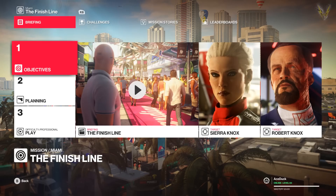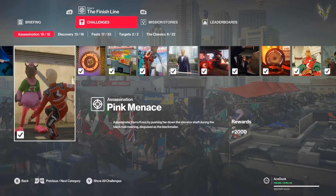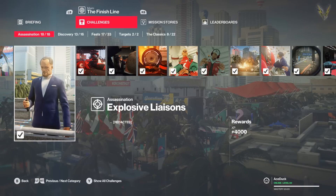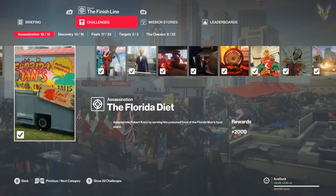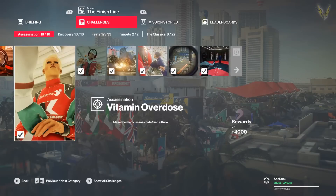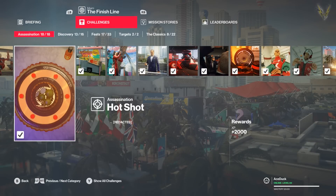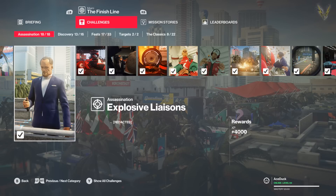Hey guys, it's Vash, welcome back to Hitman 2. We're going back to Miami because today we're doing Explosive Liaisons — I can't pronounce that word, it's two in the morning, sorry. Redacted means it's hidden; there are a couple redacted ones. Looks like there's only two redacted ones — those are secret kills that require a bit of setup, but we're gonna do this one today.